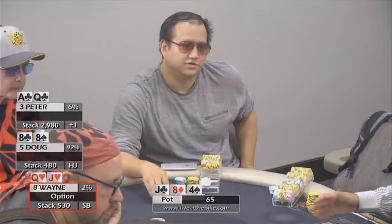Ed and I are taking a look at this hand, starting at the beginning of the show. What happened pre-flop was Peter, under the gun plus one, raised with Ace-Queen suited. I think that is a fine raise. I called with pocket eights, and then Wayne called out of the small blind, basically closing the action for another 15. So he called the $20 raise.